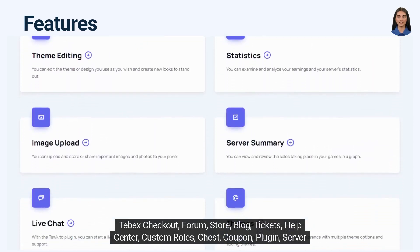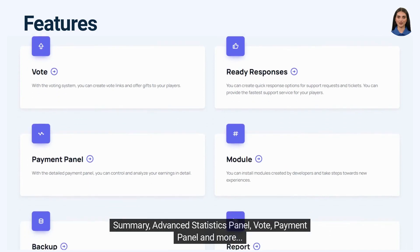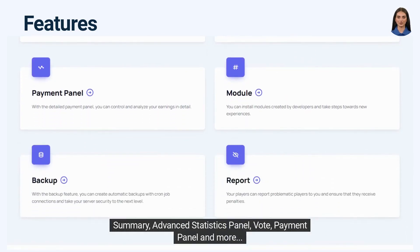Additional features include Coupon, Plugin, Server Summary, Advanced Statistics Panel, Vote, Payment Panel, and more.